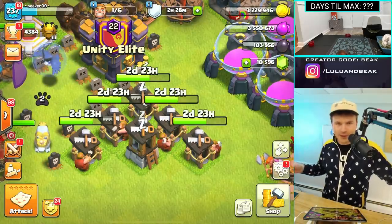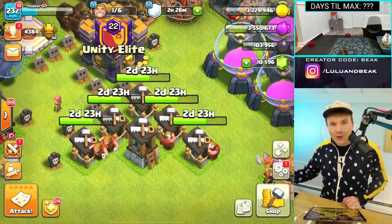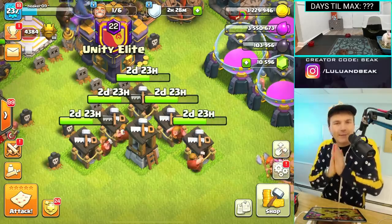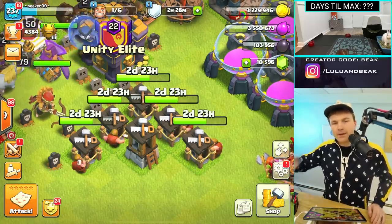Taking all that knowledge into account, we need about 199 days to max this base. And our other base, the Town Hall 13, needs essentially the same amount of time. So these two bases are about to line up — they need the exact same amount of time to get maxed. You guys know what's about to happen, right? Double days to max.